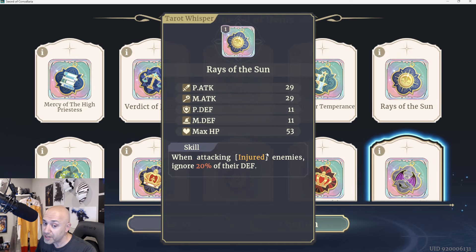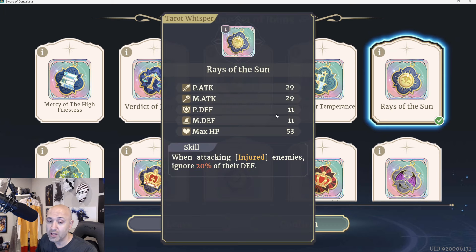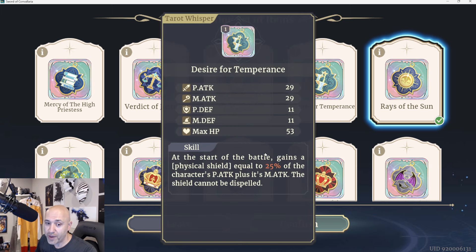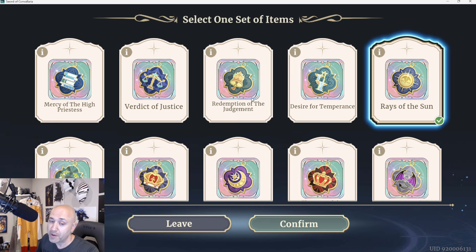Rays of the Sun: when attacking injured enemies, ignore 20% of their defense. Injured enemies are those with 70% HP or below. This is a very strong one, good for assassins, mages, and rangers — any DPS really. Desire for Temperance: at the start of the battle, gains a physical shield equal to 25% of the character's physical attack plus magic attack. The shield cannot be dispelled. This is amazing for tanks, healers — anyone who needs survivability — as one of your main options.